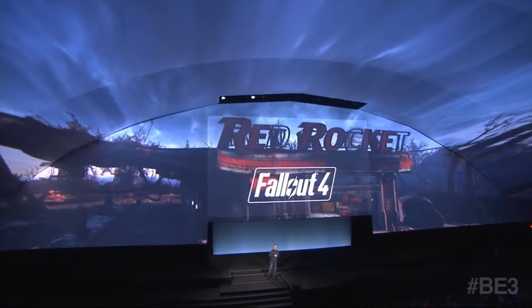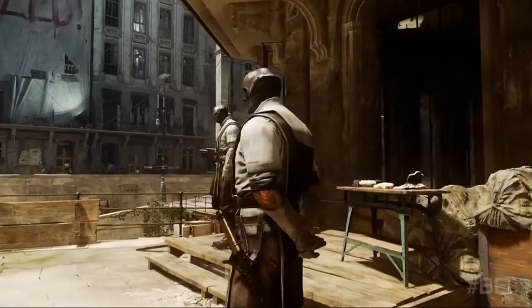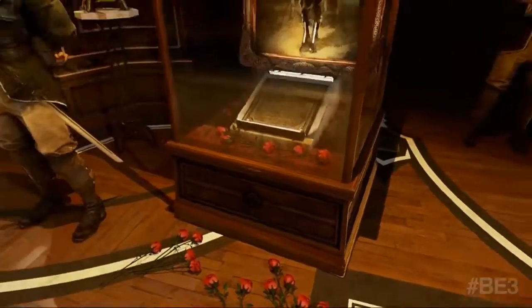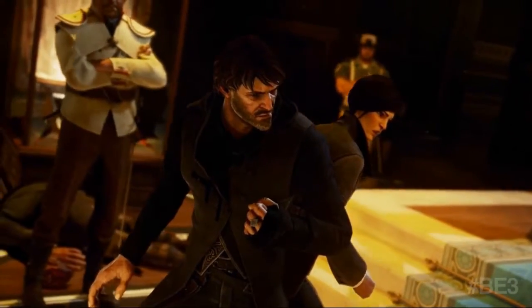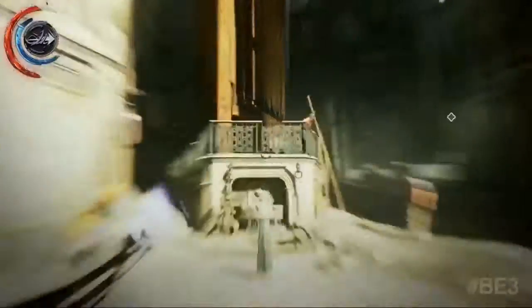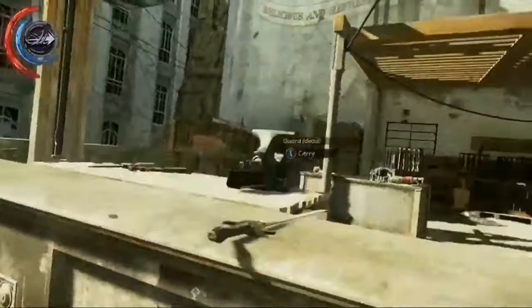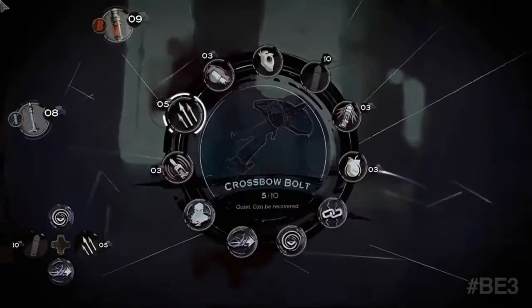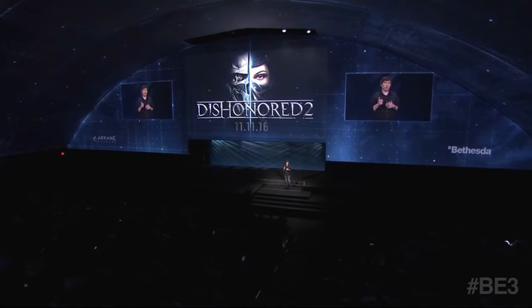Arkane Studios was back, giving more information on last year's announced Dishonored 2. Set 15 years after the first game, Dishonored 2 will allow players to take on the role of either Emily Caldwin, the young empress, or her father Corvo Attano. Using trademark supernatural powers in addition to new abilities, the player will unravel a conspiracy to take back what is theirs from an otherworldly foe who has seized power in Dunwall. The game will include choices and consequences which will affect the world and the game's final conclusion. Dishonored 2 will release November 11th, 2016.